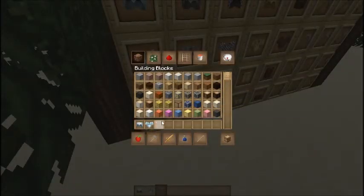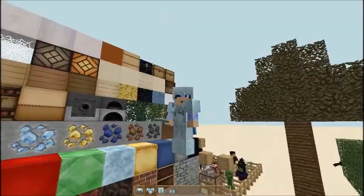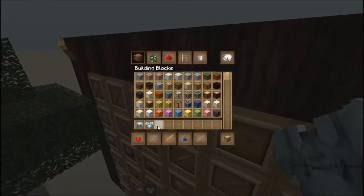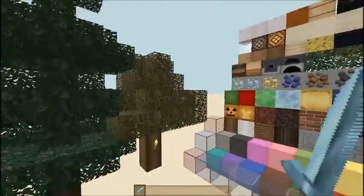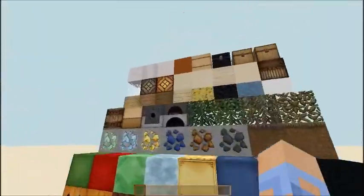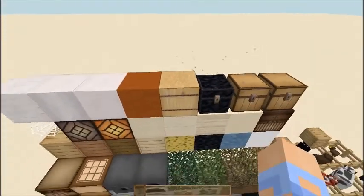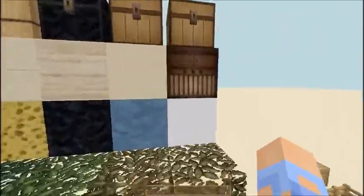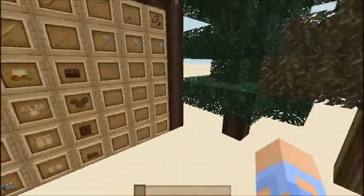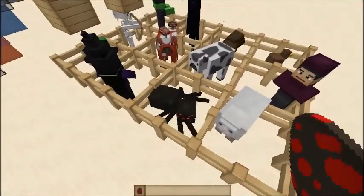I like the blocks way better than the Dokucraft texture pack. The armor looks pretty cool too — not that bad but not that great. The tools are pretty epic, the sword is really cool — that's what I kind of like about this texture pack. The dispenser looks kind of weird but it kind of makes sense. There's the hay, the jukebox, the ores, the wool, the colored glass, and the trees are okay.